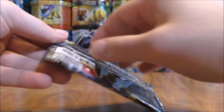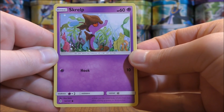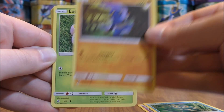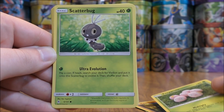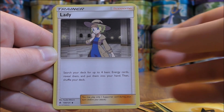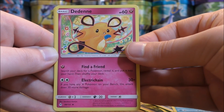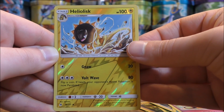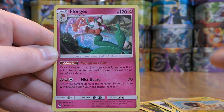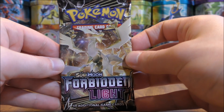Greninja pack now. Pack starts with Skrelp, Froakie, Croagunk, Exeggcute, Scatterbug, Lightning-type Energy, Lady, Mawile, Dedenne, Reverse Hollow of a Heliolisk — I thought that was a rare at first, but it's an uncommon. And the final card would be a Floorgis.